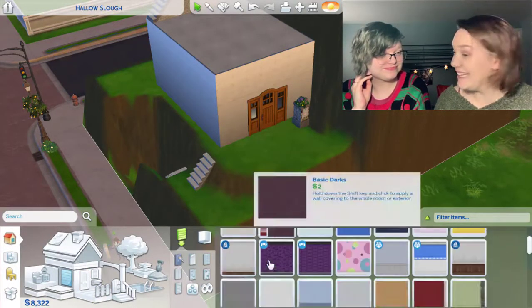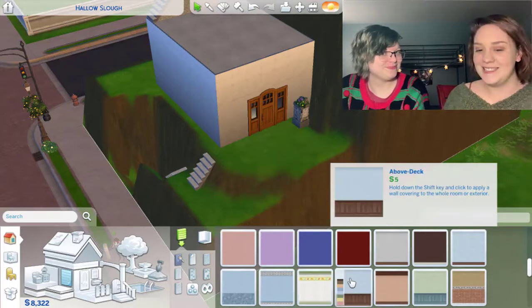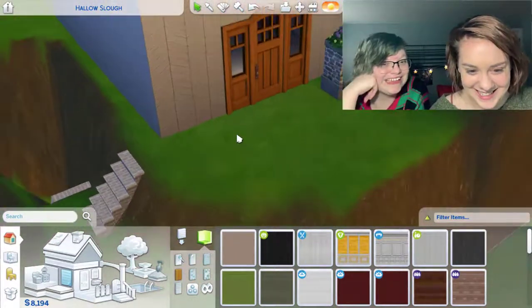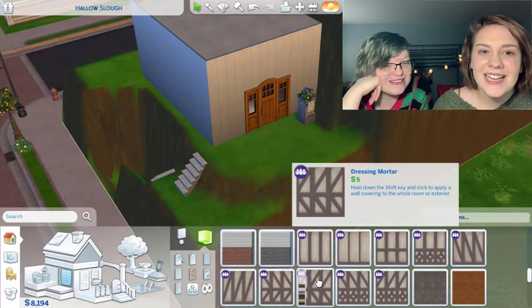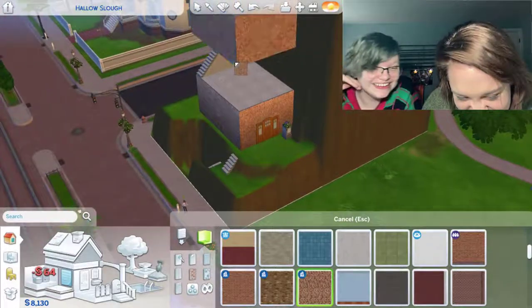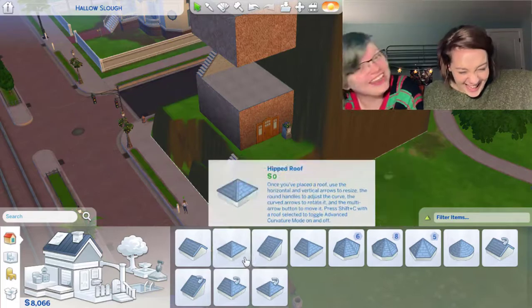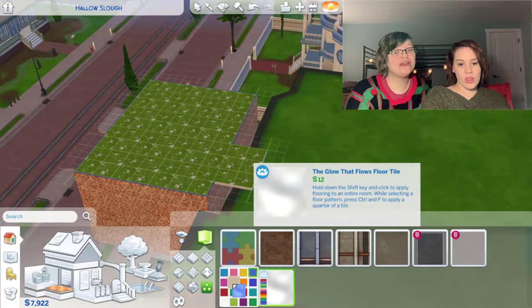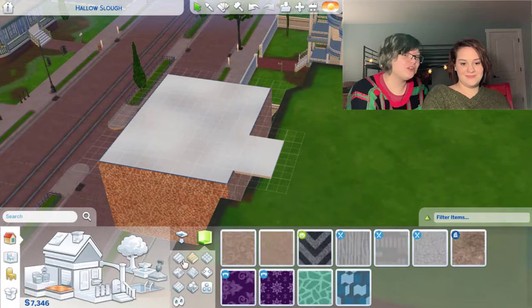That was one whole video of us just figuring that out. What kind of outside of the house is great? It's a pretty one! Look how pretty it is — it's not the outside house yet, I love it! And then we could make the bridge wood — you can have a wooden bridge.